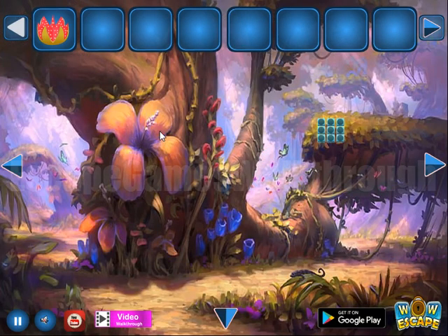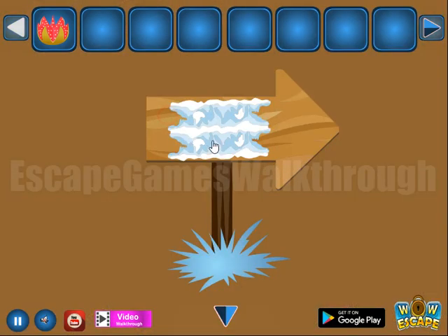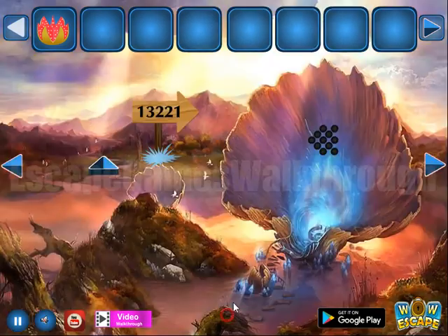Here's a flower to use. Then we need something — we can clear it and get the hint: 1, 3, 2, 2, 1. But we'll use that a bit later, as we have more hints to work through first.